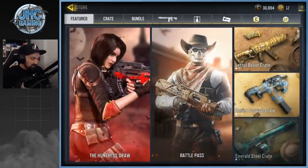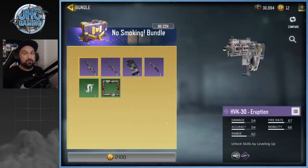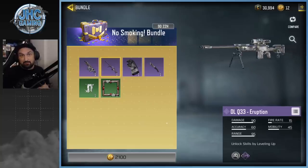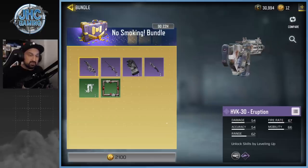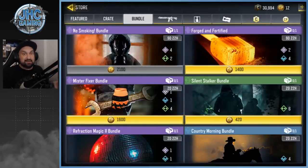Let's start with the bundle — this is the biggest story of the month. The No Smoking bundle. I can't buy it because I got it back in April. It was the first bundle I bought, tons of value. I don't remember if it was the same price, but it's 2,100 COD Points. You get four epics: a grenade, an animated knife, the Eruption, a DLQ which is my favorite sniper, and the HVK-30 Eruption. Three very cool epic skins for 2,100. People on Reddit have been talking about this for weeks — 'where is the No Smoking bundle?'